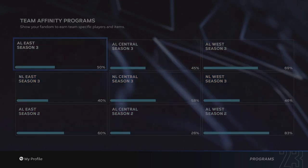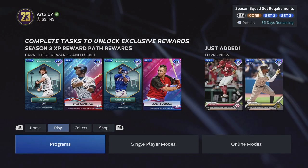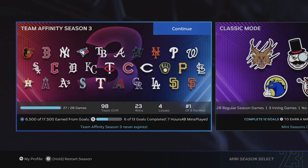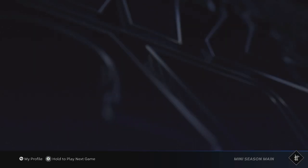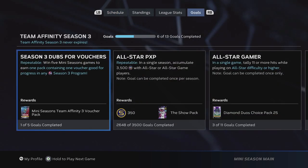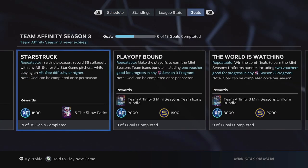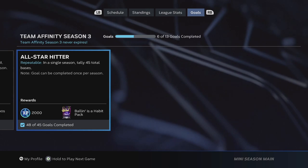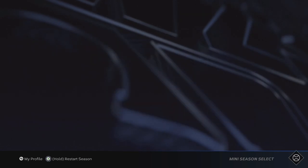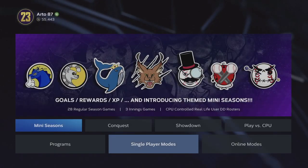I've been playing a couple of mini seasons. I finished the first one and I'm on my second one. You can see I got a lot of team affinity XP just from doing these mini seasons, and I'm at 27 to 28 games. The goals are repeatable — you get some for just making the playoffs too, which is kind of cool. There's way more goals but I already finished most of them so they went away. That's what I'm doing now.